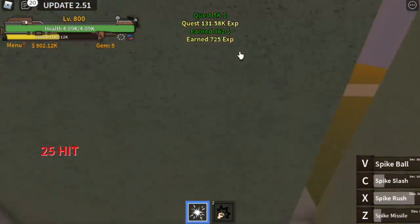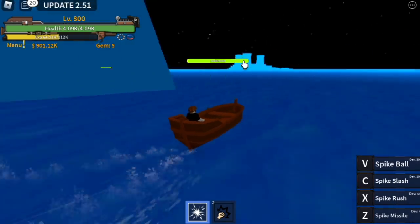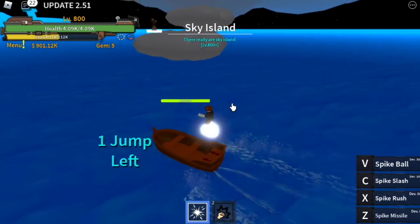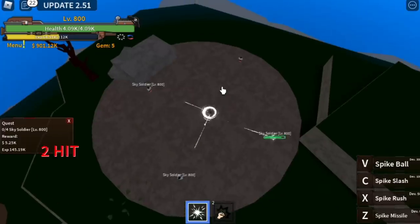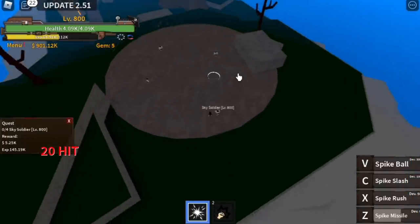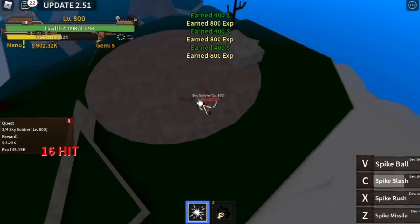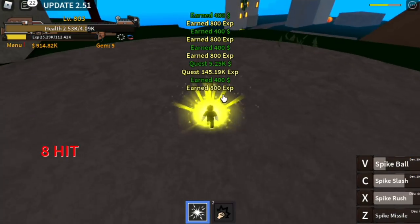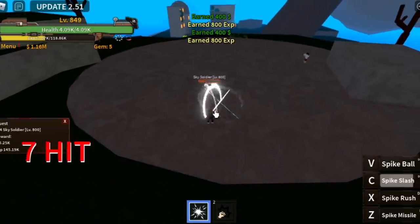That quake user is really destroying my timing. When you reach level 800, next target is Sky Island. You're gonna start grinding with the Sky Soldiers — you only need to defeat 4. Use your Z skill to lure 3, then use your X skill to defeat them, and your C skill. The goal here is to reach level 850 — this is a short grind in this area.